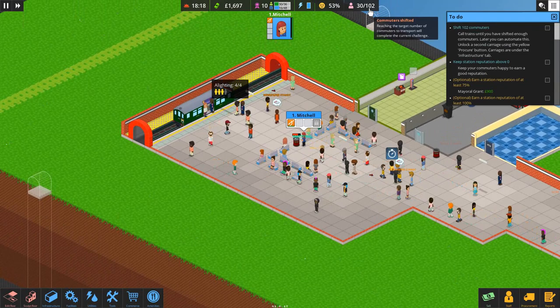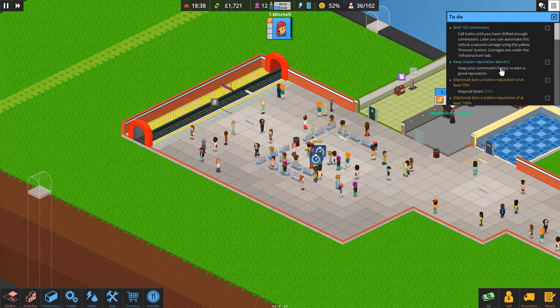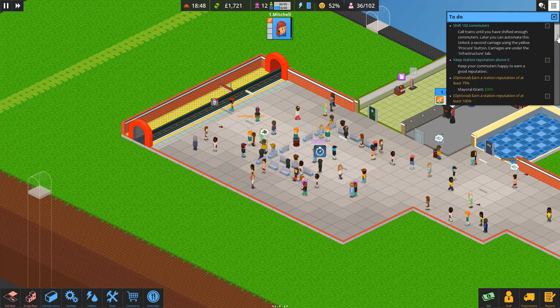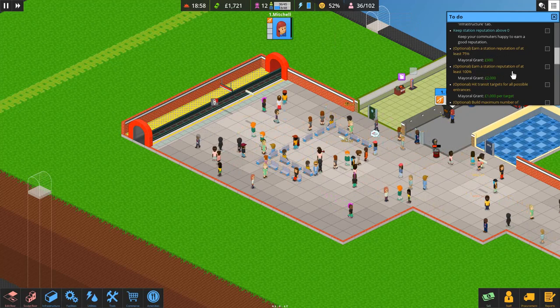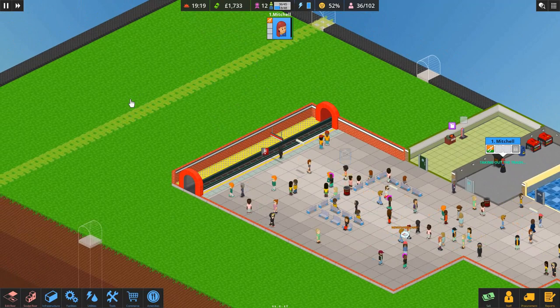We've got more to do — we need to shift 102 commuters total. We've shifted 30 at the moment, so we need to keep shifting as many as possible. We always need station reputation to be above zero — it's currently 52. Optional goals include reputation of 75, transit targets, and building a maximum number of tracks, which is two here. We'd need a footbridge researched under Infrastructure for a second platform, but that's locked to the next zone.